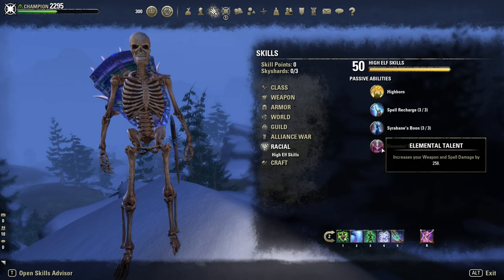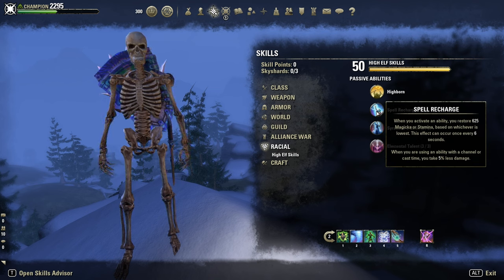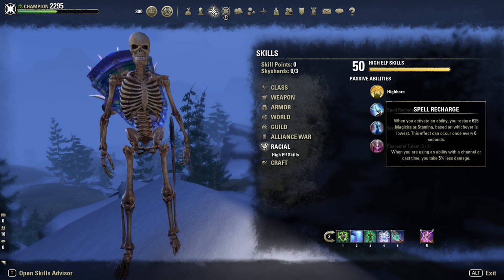Race — still High Elf for weapon and spell damage, Magicka, and sustain. Probably the best choice for a Magicka Sorcerer. Though Breton should work too.